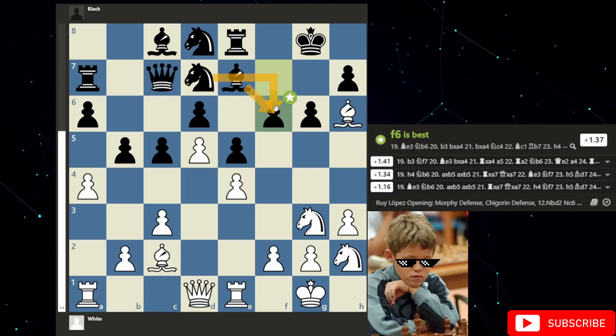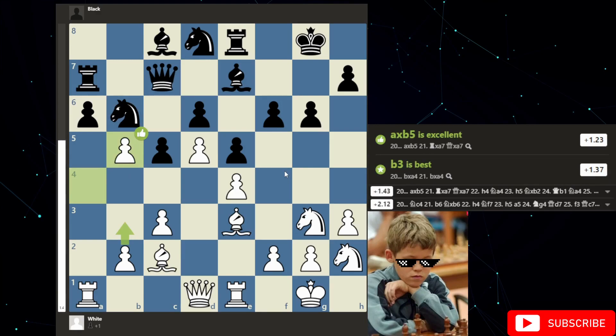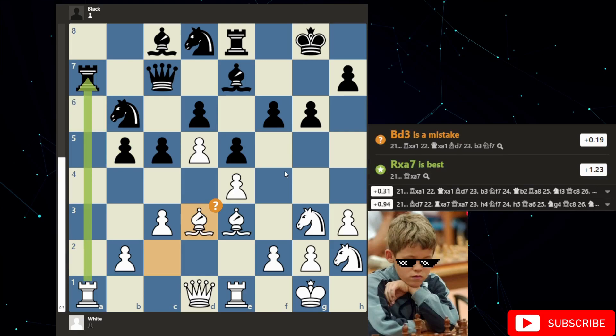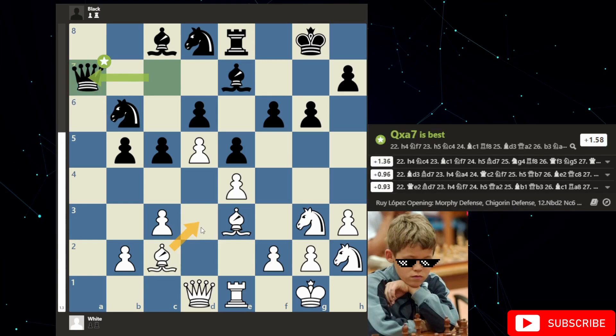Then we get bishop to e3 by Magnus. We get knight to b6 — obviously thinking about infiltrating and looking at the pawn depending on where the white bishop ends up. Magnus responds with a takes b5, then a takes b5 from Hans. And here we see Magnus goes bishop to d3. The computer says it's a slight mistake — the idea would be to take, take, and then maybe move the bishop. You can see it's the second choice in the engine.